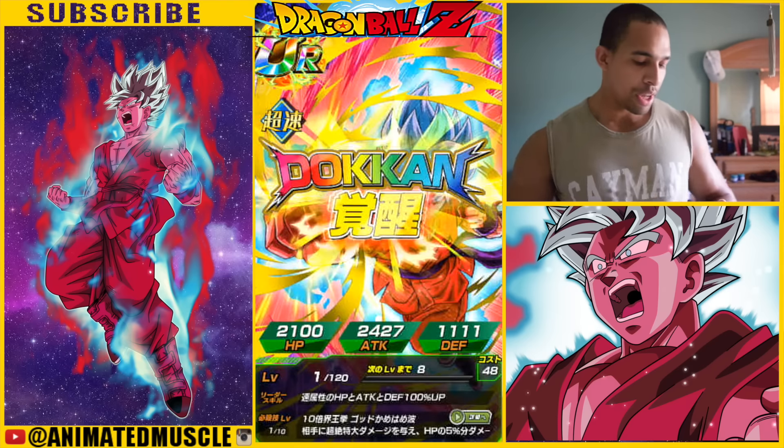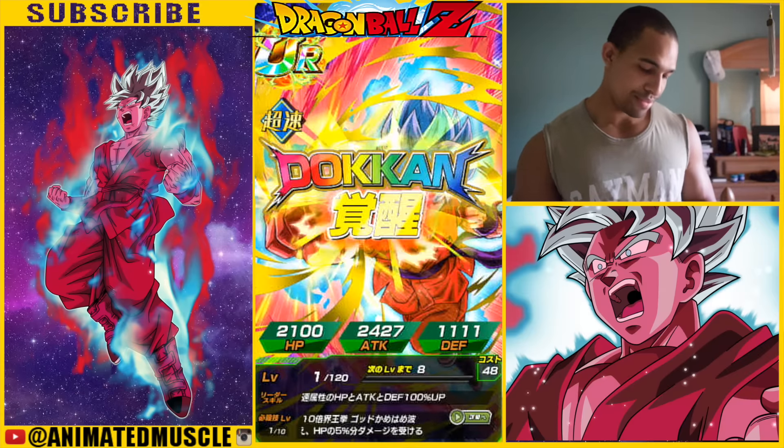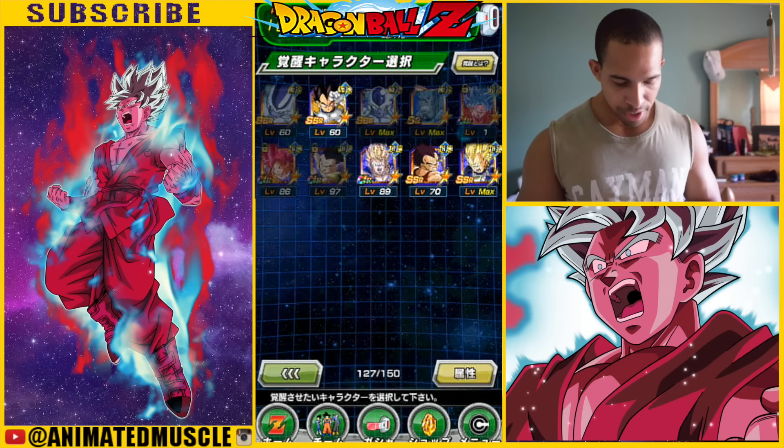So let's go ahead and do the Dokkan awakening for Super Saiyan Blue Kaioken x10 Goku. And let's check out his new stats.